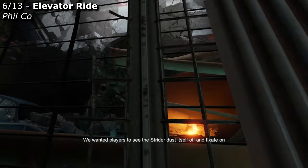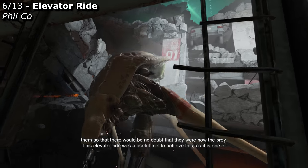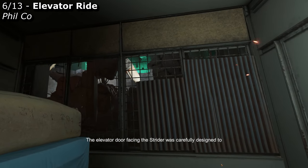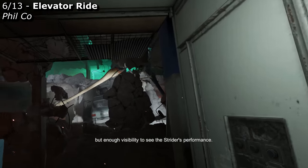It was important to communicate clearly to the player that they were being hunted by the Strider. We wanted players to see the Strider dust itself off and fixate on them, so that there would be no doubt they were now the prey. This elevator ride was a useful tool to achieve this, as it is one of the few moments of the game where we have a captive audience. The elevator door facing the Strider was carefully designed to provide enough protection so that players would feel safe, but enough visibility to see the Strider's performance.